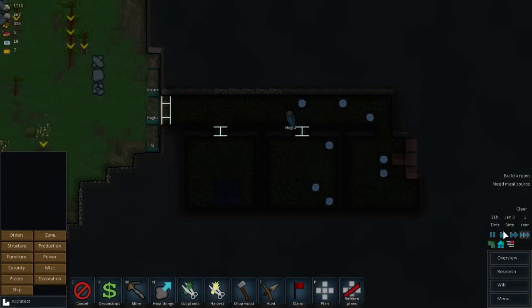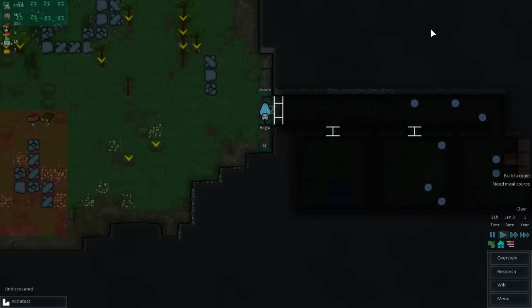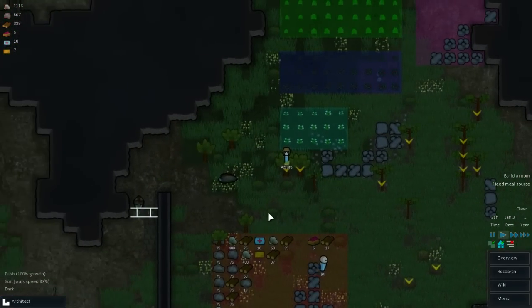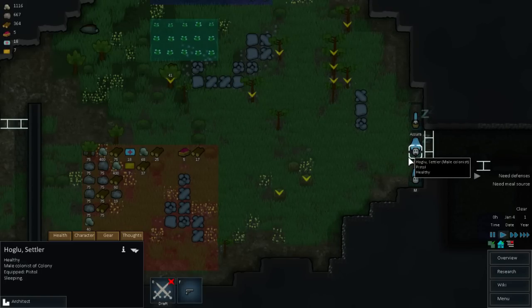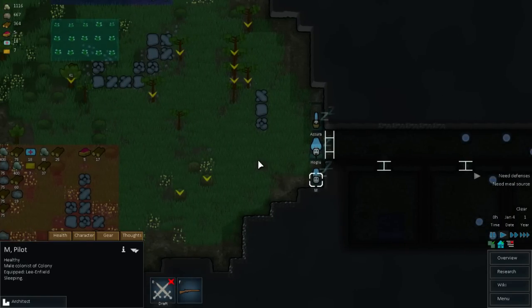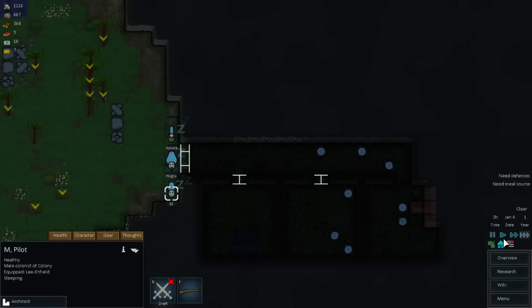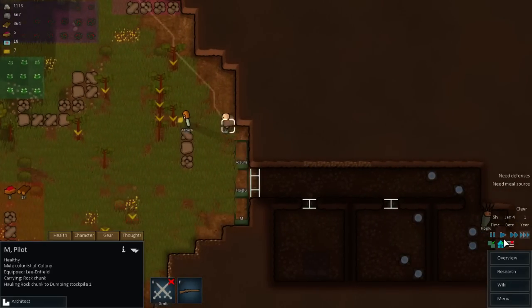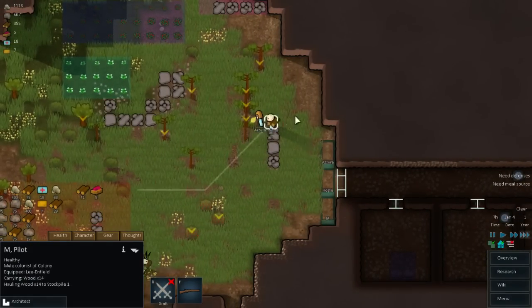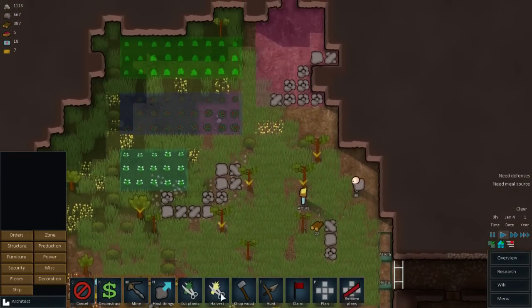Once Hogel is done with this, I want his next priority to be construction so he can start building up all this stuff. We have seven meals here still to last us a while. Once I get the chance I'm going to start going for those pigs. We have no trading capacity - I know, we are really bad right now in several areas. Let me go ahead and deconstruct this. Once you're done mining, I want you to do some digging. When we get the chance and get the power up and running, I'm going to add some solar panels and get some batteries - a battery bank somewhere.